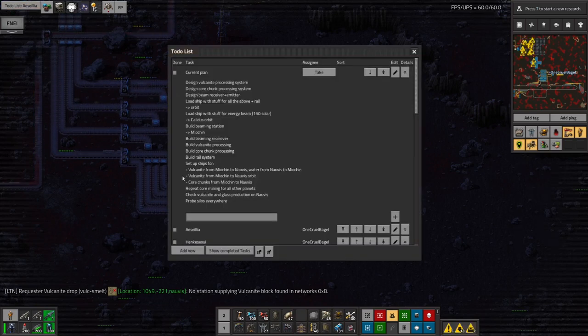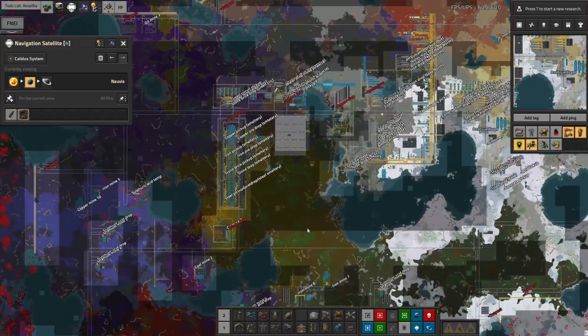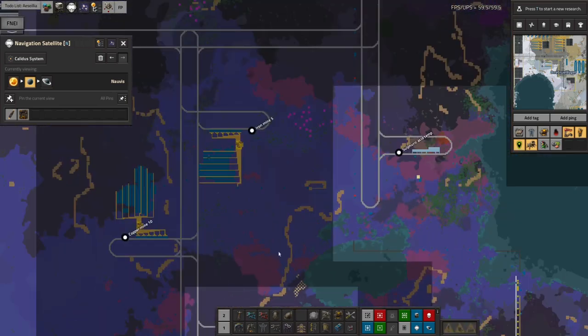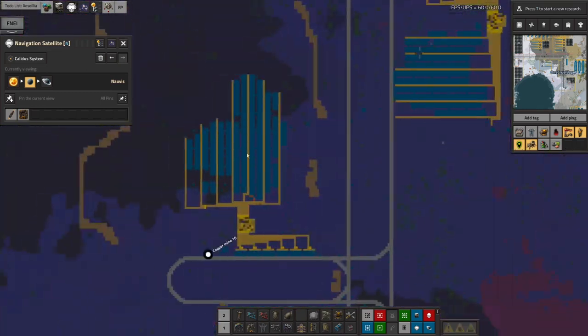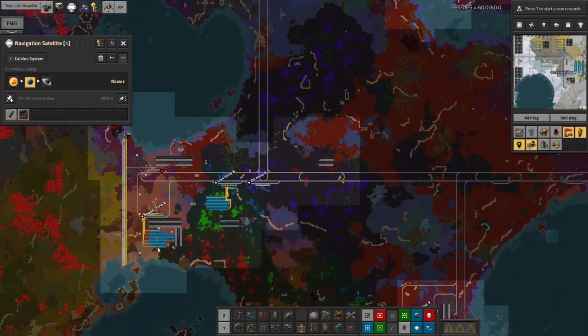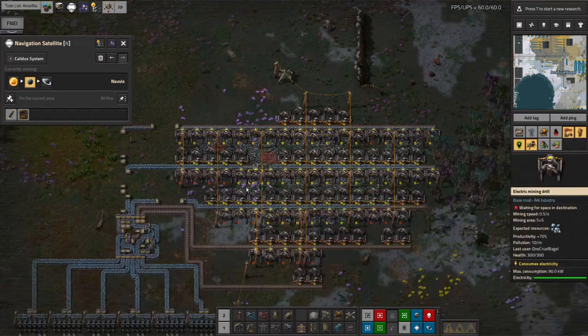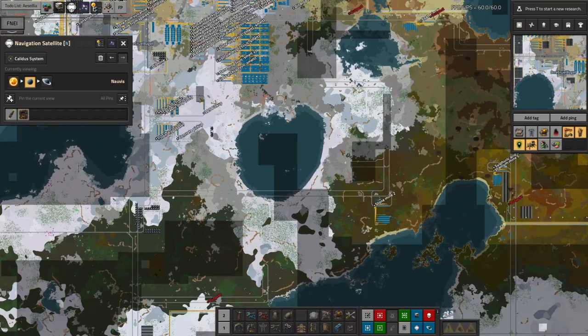So the next step is to take the core chunks from Myokin to Norvis. If we have a look at Norvis in map mode, I've got an awful lot of mines around here that have just run out. We've got an empty uranium mine here, another empty uranium mine here, another one I pulled up because it was empty, an iron mine that's run out, a copper mine that's run out — basically all of them are practically out.